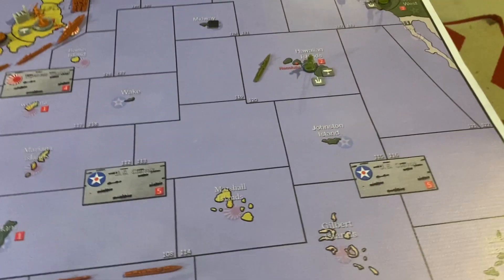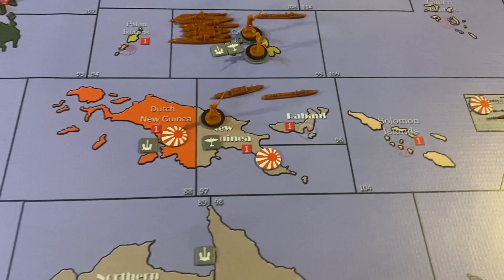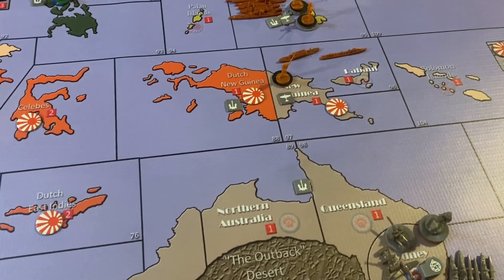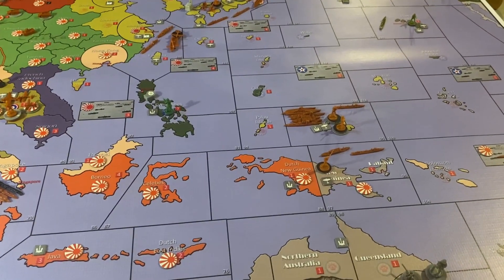Japan's fleet is also in place on the Caroline Islands, which will allow them to strike Hawaii. The USA did build a carrier and two fighters, because when you have a massive Atlantic fleet you need to back it up with a Pacific fleet. Japan is going to be taking Hawaii and hopefully the Philippines on the next turn.